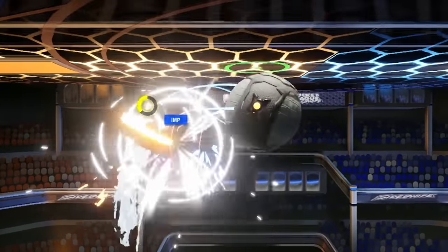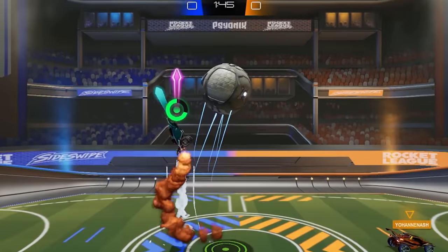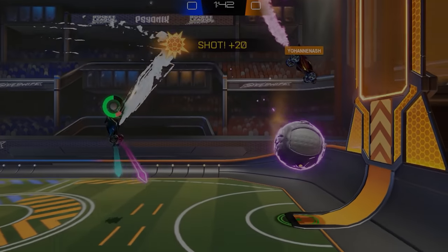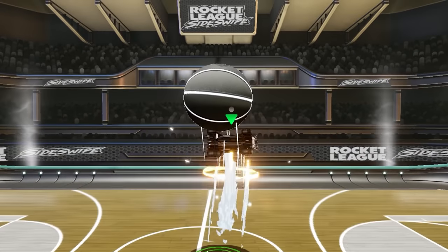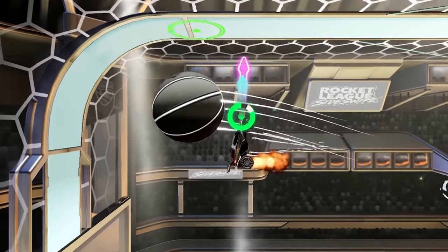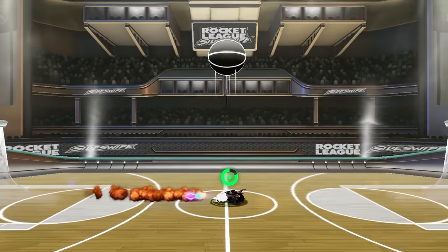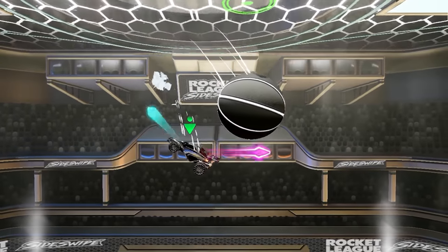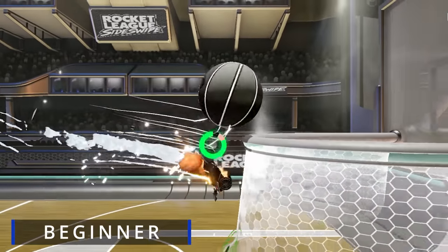But first we need to get good at it, so I'm going to show you a training routine that I developed to perfect this move. This training routine will use the hoops arena, which is pretty much always the best place to practice stalls, because you can use the kickoff to get the ball on top of your car. I've got three training drills for you, from beginner to advanced, so let's go through them, starting with beginner.